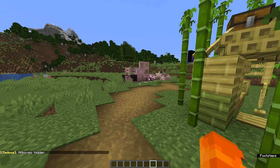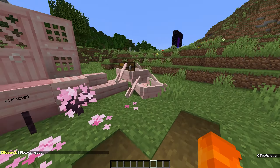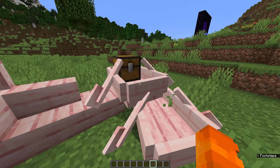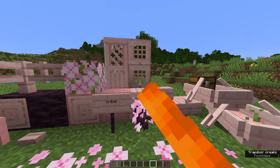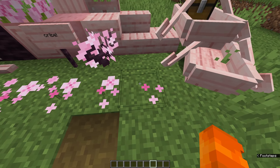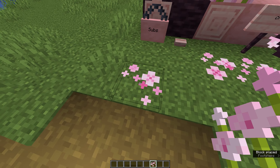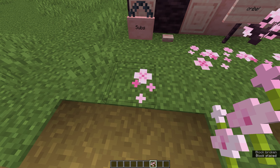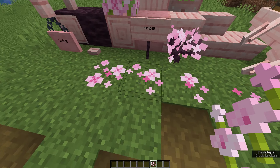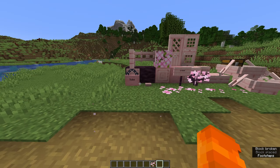Speaking of new wood types, there's the new cherry wood type. It comes with everything a normal wood type would have — logs, stripped logs, wood, planks, stairs, slabs, boats, trapdoors, doors — plus a cool new sound effect, buttons, and pink petals. Pink petals spawn in the cherry grove biome and have four different growth stages. They won't grow by themselves; you have to bone meal them or place more on top. They spread across the entire block rather than just the center.